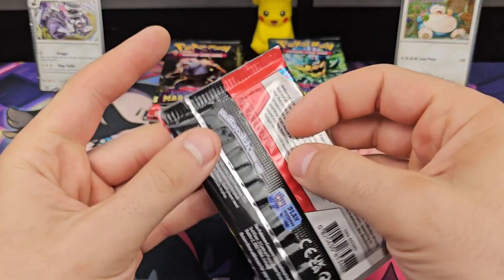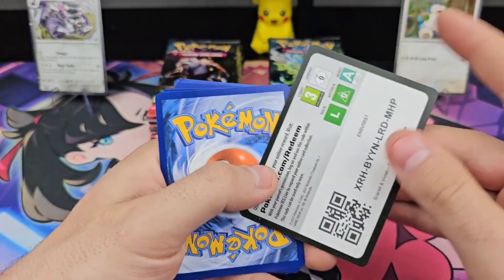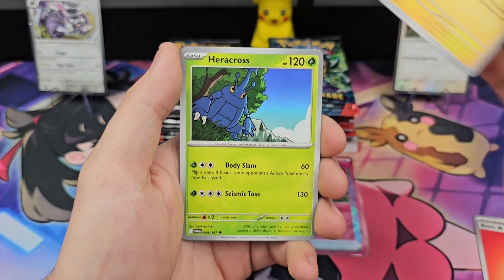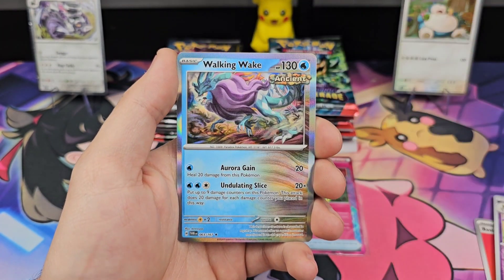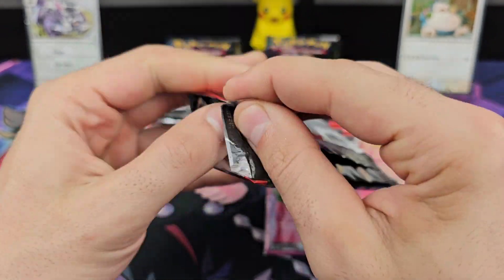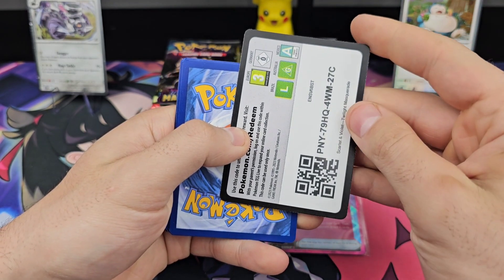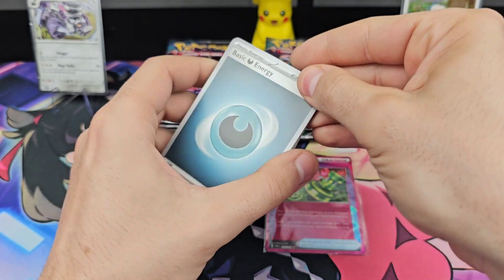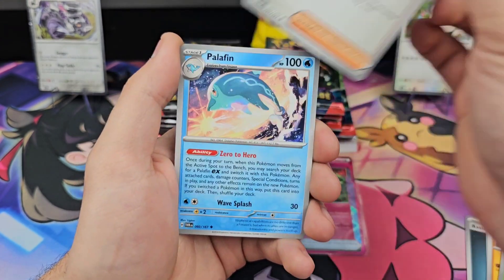Now we go back over to Revvroom for pack 2: Doacky, Heliolisk, Ducklet, Emulga, Heracross, Palafin, Grookey, Florgis, Ana Walking Awake. The way it generally works out for me when I do these 3-pack blister battles — I think 3 sets so far from Scarlet and Violet, I've got 6 out of 6 on one artwork and 0 out of 6 on the other. Let's see how it works out this time.